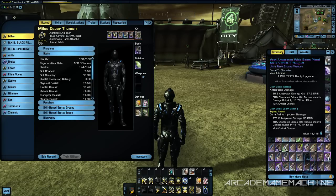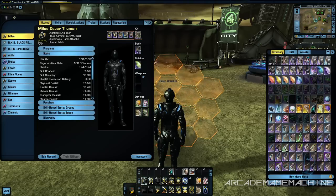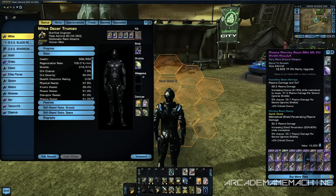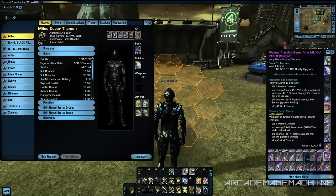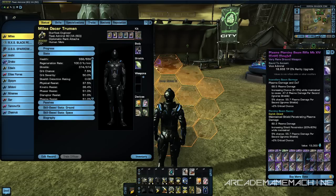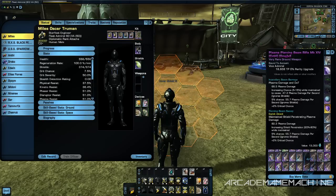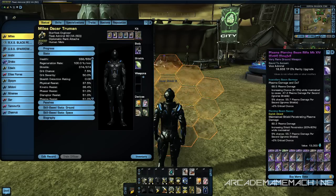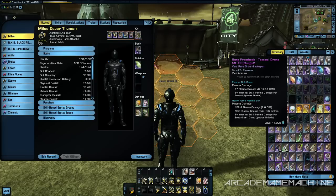Regarding pistols, I feel this one has had its fire rate changed — I've already tested it, but I could be wrong just because Tribble is a bit laggy and buffs don't always activate straight away. Regarding the plasma piercing full-auto beam, technically a full-auto still works the same: you can fire a constant stream as long as you're looking at the target and hold fire.